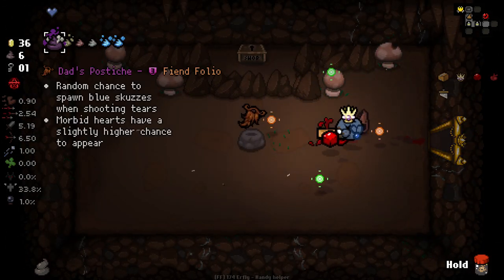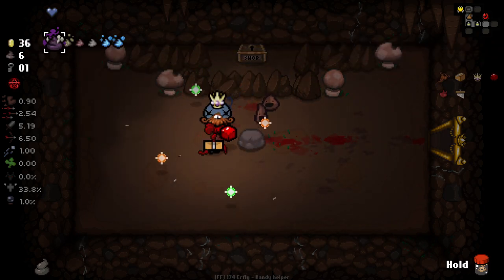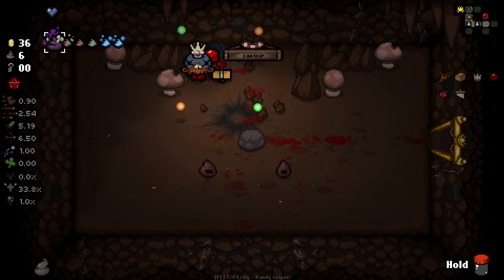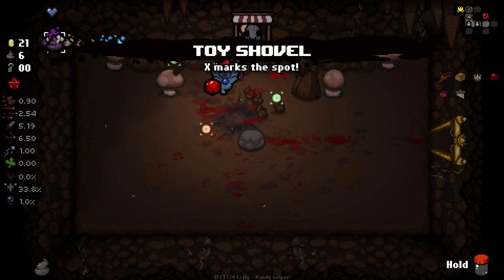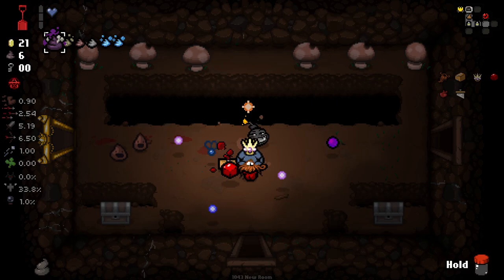Random chance to spawn blue scoves when firing - tier morbid has a slightly higher chance of appearing. Decent. Let's crack this open and see if we get anything good. Toy Shovel - has a chance to dig up a chest when used. That sounds good to me. It's only a chance, but still.